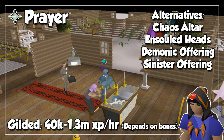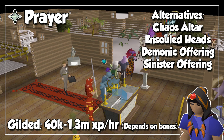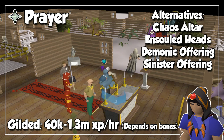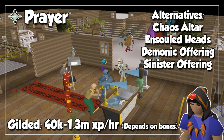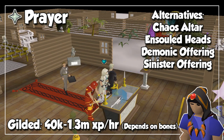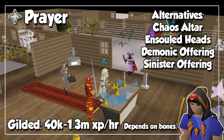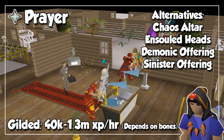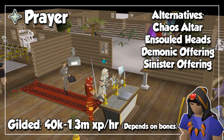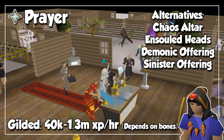Needless to say, there are more methods to train Prayer, like using the Chaos Altar in the Wilderness, reanimating Soul Heads, or even the new Archeus spells called Demonic Offering and Sinister Offering, but here are what I would call problems. The Chaos Altar is not that AFK because you need to pay constant attention to PKers, and Soul Heads require constant clicking. And honestly, the new spells are a little bit more niche and useful for people who don't have access to a Gilded Altar. So if you personally ask me, this main method is still king in terms of AFK and GP per XP. So grab your bones and head to your nearest Gilded Altar.